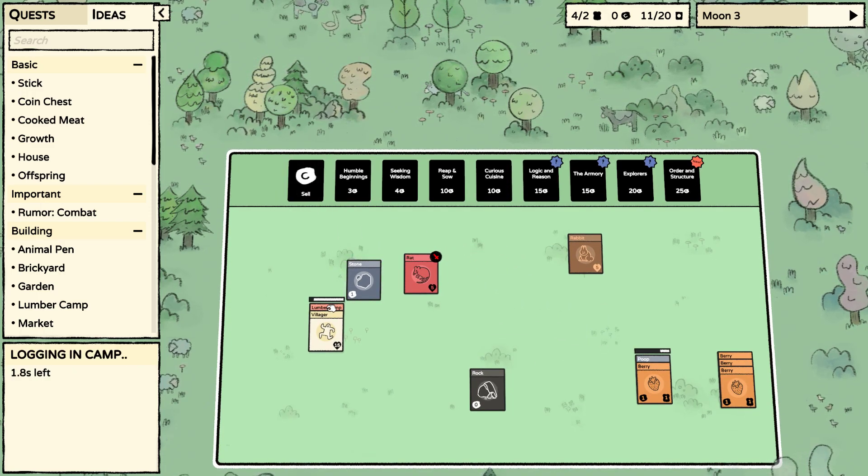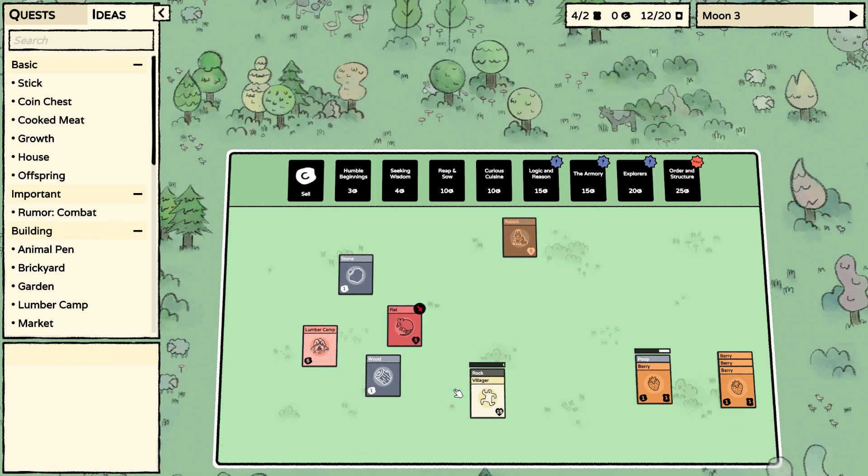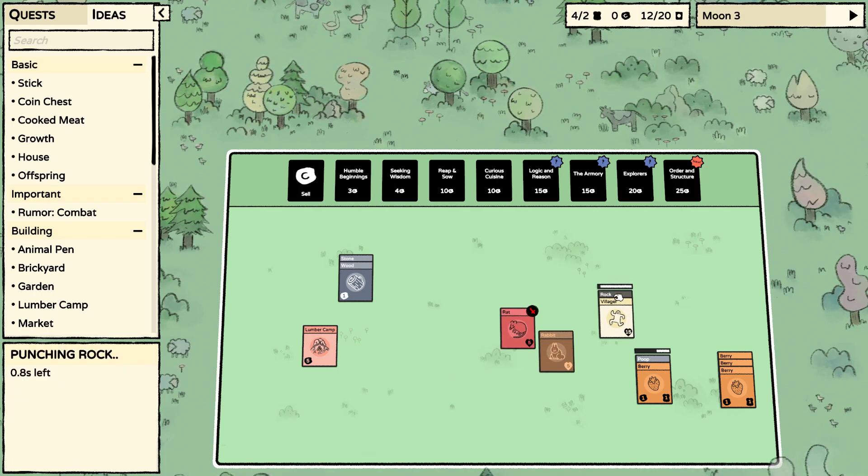What you got? Together with something we don't want — at all. Again, aww, rats won't fight with the rabbit.